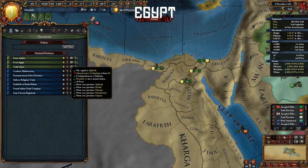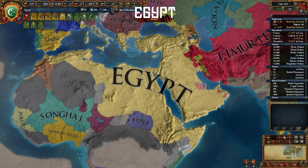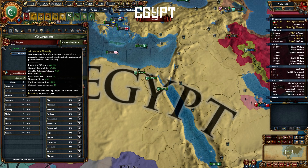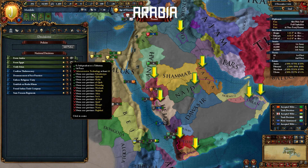You need admin tech level 20 to form Egypt. It's not really worth it to be honest, except maybe for role-playing purposes if you really just want to form Egypt. You keep the Mamlukean ideas but you lose the Mamluk government, so it might actually be a bit worse. To form Arabia, you need these provinces and level 10 admin tech.